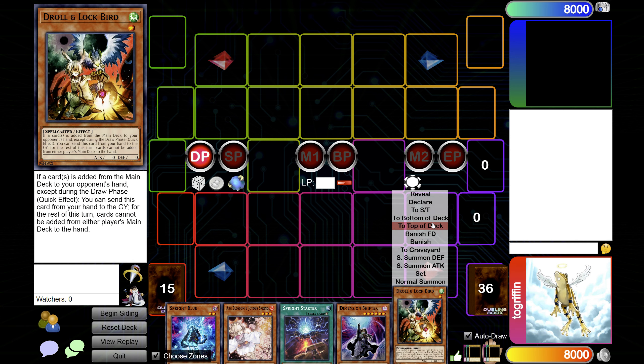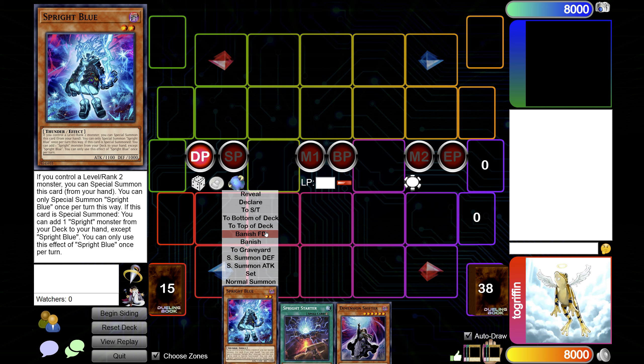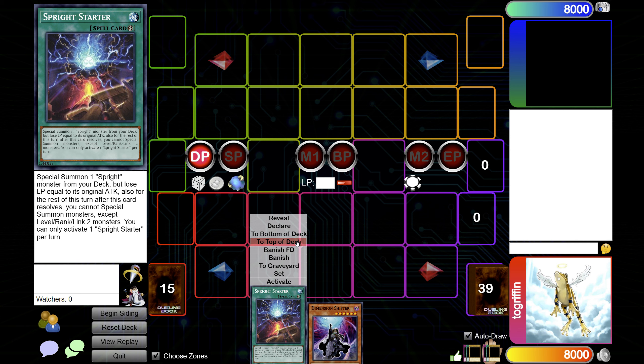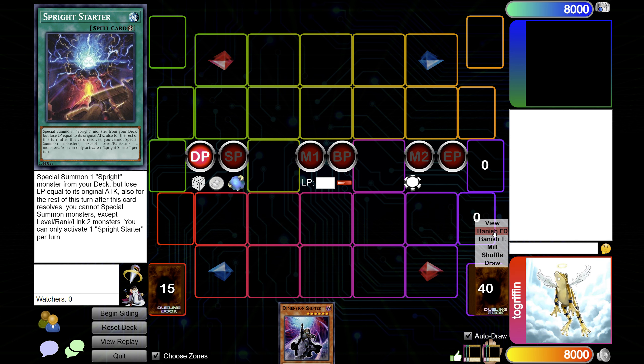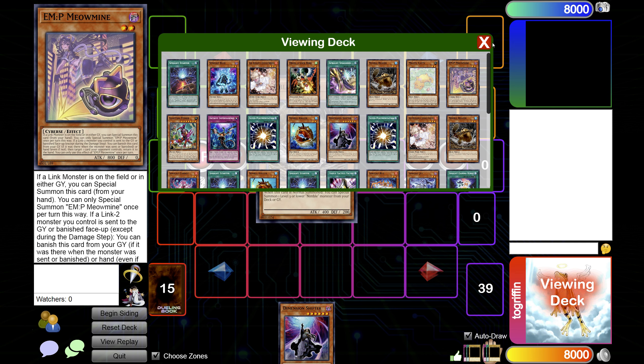Hello, how are we going today? Today we're going to be looking at what we can make under Shifter. This is assuming that we are going second first, and then we'll go and do a going-first game afterwards. So let's start with a Beaver and a Shifter.